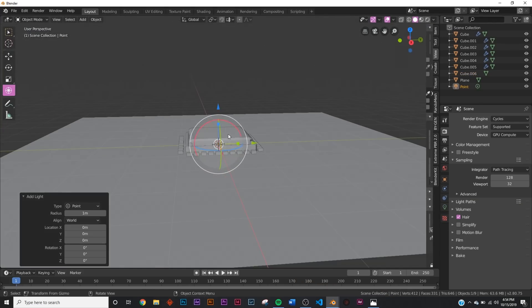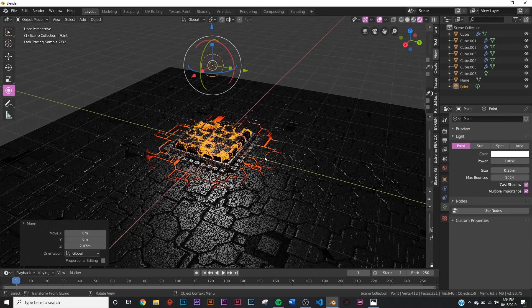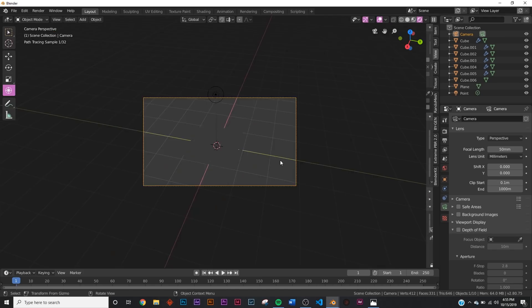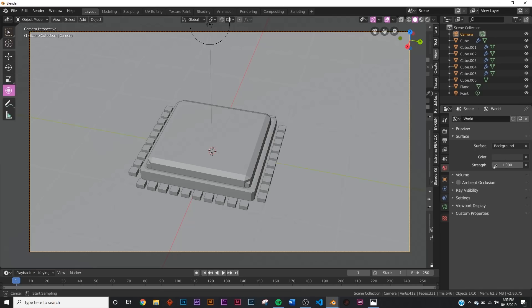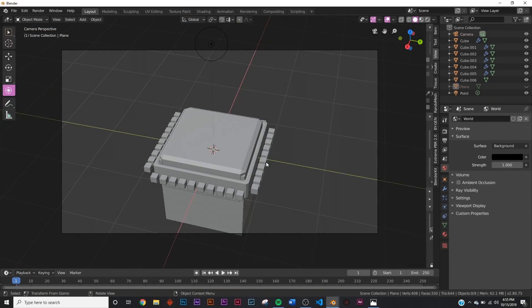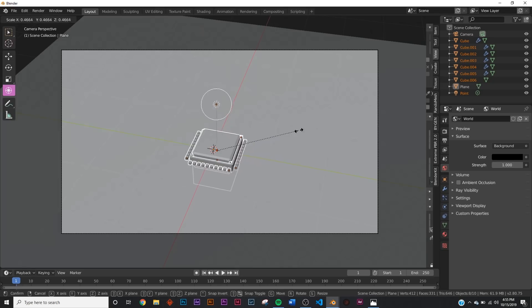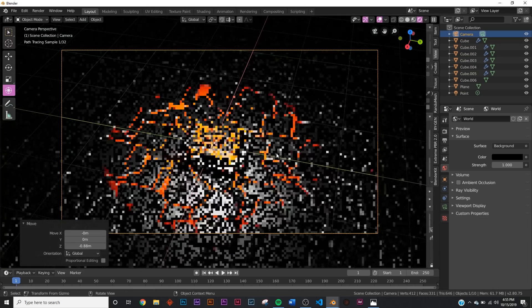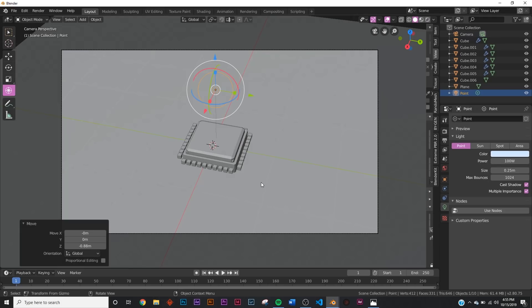Bring back that central object, hit Z to go to look dev. Now we have the middle part. The last thing is to add a light - Shift+A, add a Point light, set the intensity to 100. That looks good. Add a camera, hit Ctrl+Alt+0 to snap camera to view, then go to rendered view. Go to World Settings and bring the brightness all the way down to black. Box select everything, hide the plane, scale it down a bit, then reposition the camera and zoom in.